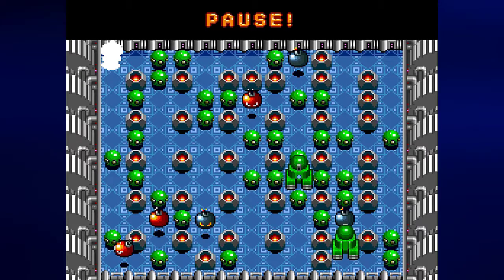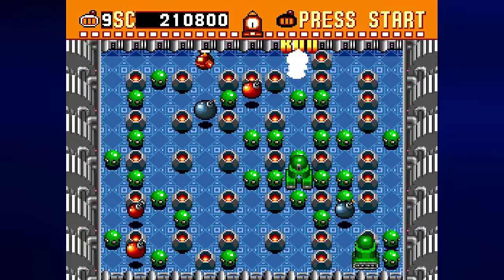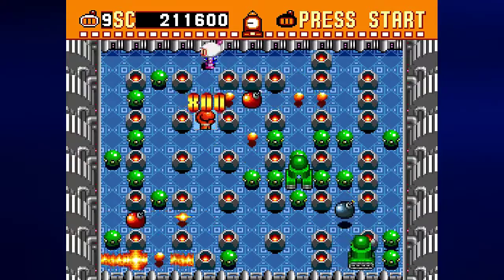Stage 4 has you fighting a lot of enemies that you've seen before. We have the red and black variety of the bomb enemies, and we have to remember that just like with the bombs that we have now, the red bombs can explode through stop blocks. We also have the tanks, which take multiple hits to kill, but can also give us a lot of points. And now that we know what we're up against, let's just go ahead and get this over with.